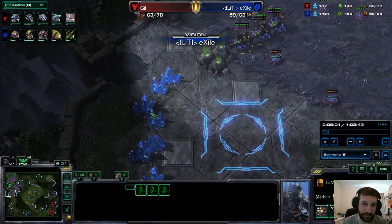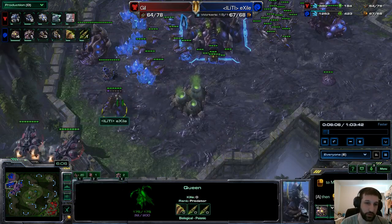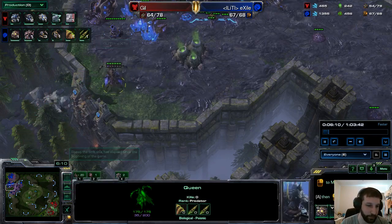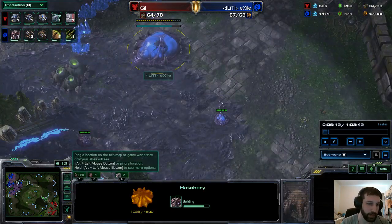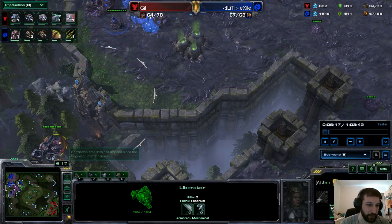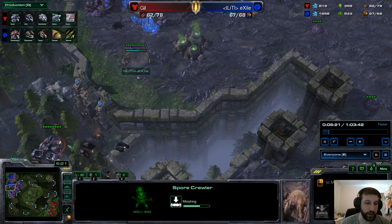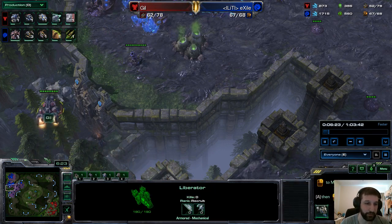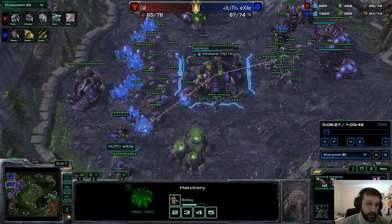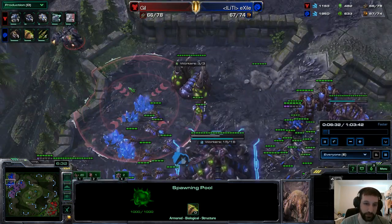It's actually double Liberator, which is quite an investment — not yet seen here by Exile. But this Spore Crawler alone is going to go a long way toward pushing these back. Nice job, good defense. So, random players who get their main race — one of the most annoying things in the game is when you go against a random player who gets their main race, and obviously their random rank is going to be at least a couple hundred points below their main race.